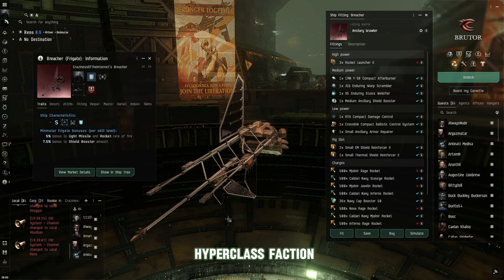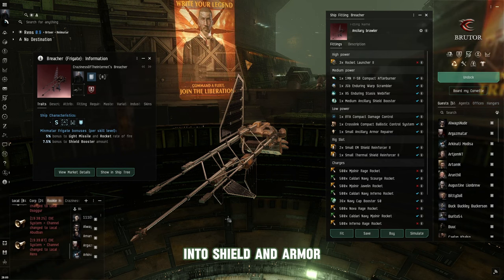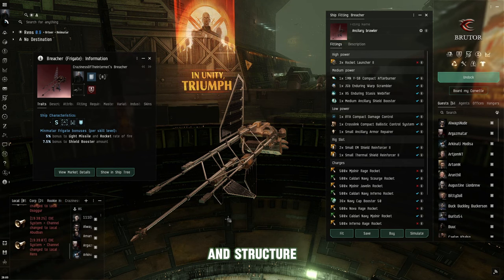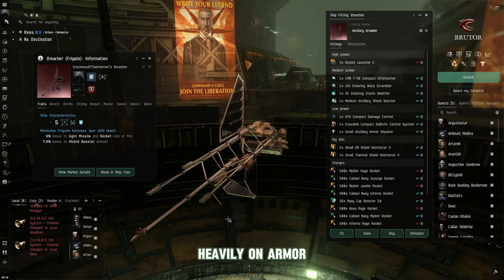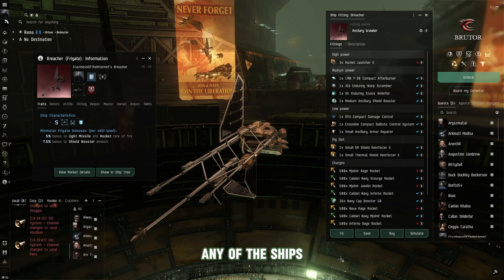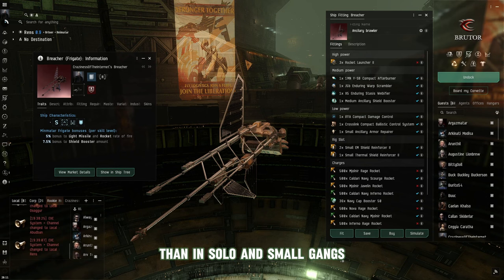The Minmatar Republic is the second hyper-class faction in EVE Online, designed more for solo and small gang PvP, hypering into both shield and armor. The other best solo PvP faction is Gallente — also hyper-class, but they hyper into armor and structure. Amarr and Caldari are the best fleet composition factions: Amarr focuses heavily on armor, Caldari on shields. That said, any faction can be played solo or in small gang — some just shine better in fleet formation.